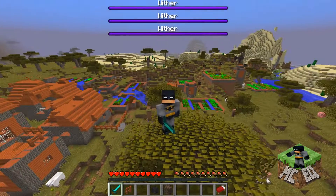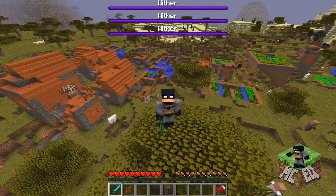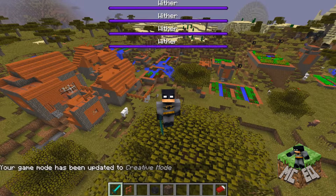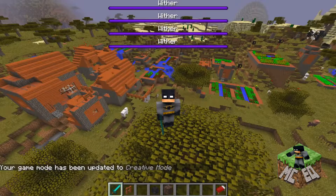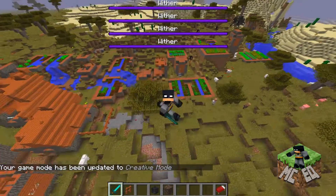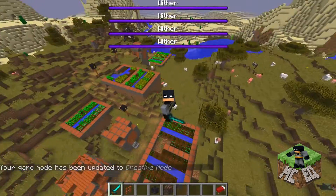Let's try that one more time. Push the slash mark on your keyboard. Gamemode — G-A-M-E-M-O-D-E — space C for creative, so I won't die. Now I'm in creative mode. I can fly around and buzz all over the place without being destroyed by these withers.